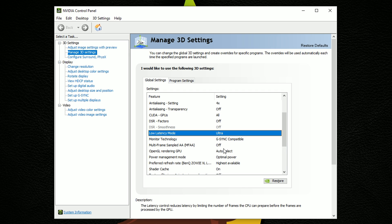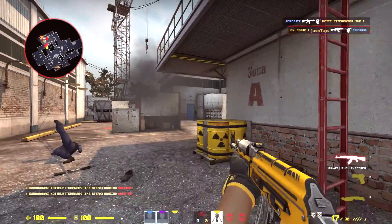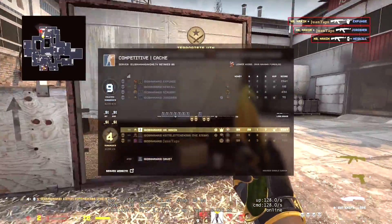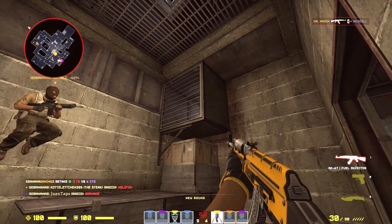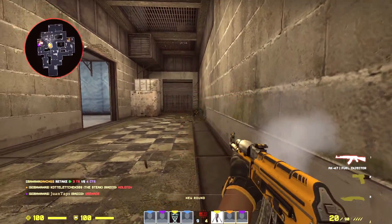I'm not sure how to test the difference, I'm only sharing the news and showing you how to enable it. If there is a concrete way of showing the difference, I have a feeling it won't be much. Even so, this seems to be a neat feature overall and useful for other games as well. It might actually do something for CSGO, but probably not much of a difference. The new Ultra Latency Mode is being released in beta with support for all GPUs in DirectX 9 and 11 games.